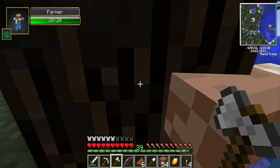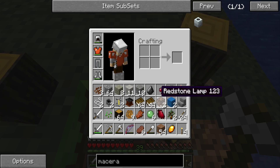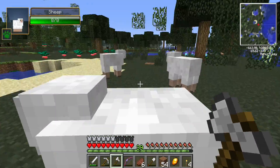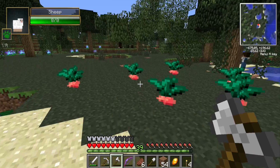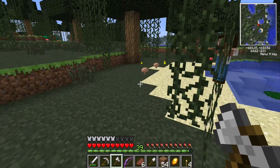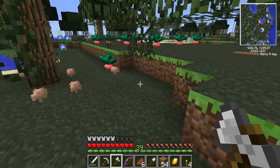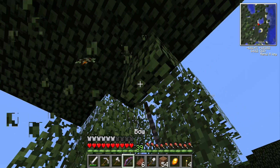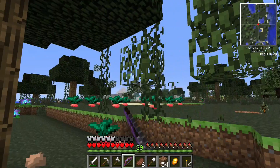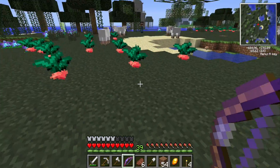Stupid sheep, move! Just shove them in the water. I should probably try manually knocking down some of these leaves. Another sapling over there. So far, so good. Drop, drop, drop. Let me go check the other trees — there's one, two.